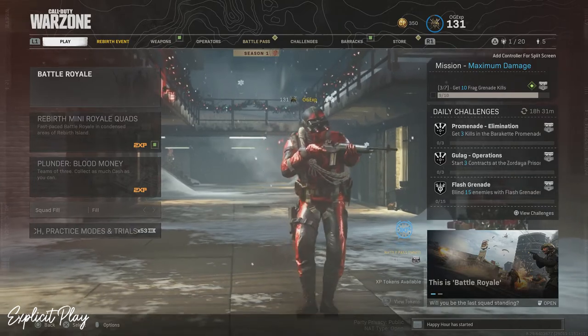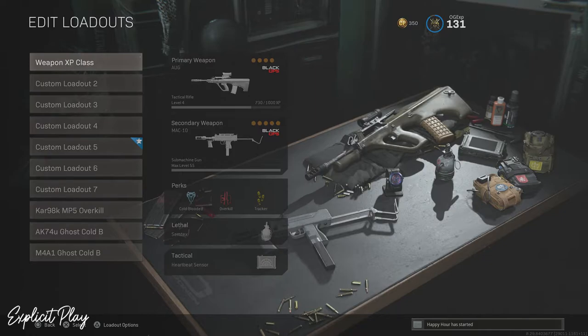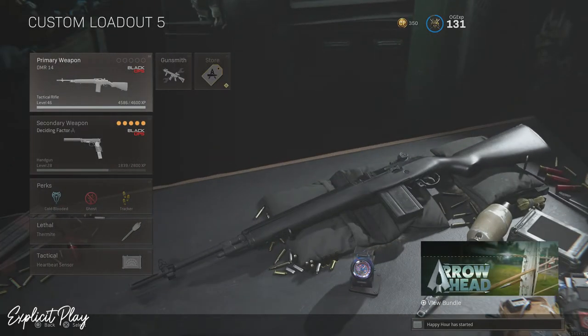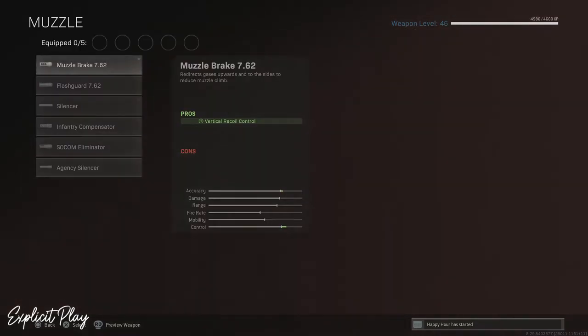Let's get straight into this. What you need to do is head over to your weapons and go to the class where you want your DMR. I'm having it on custom class 5 — that's just my personal preference. I'm going to pick the DMR 14 and now let's get building in the gunsmith. You need to be putting on five attachments.